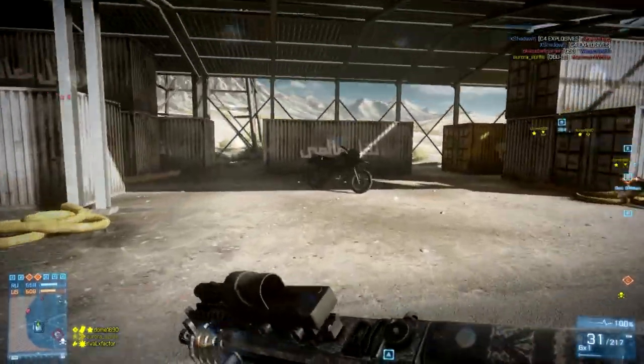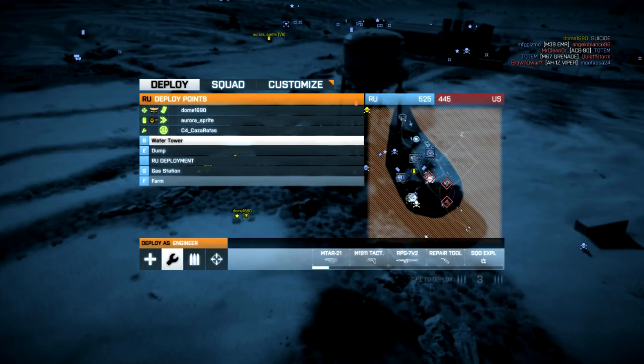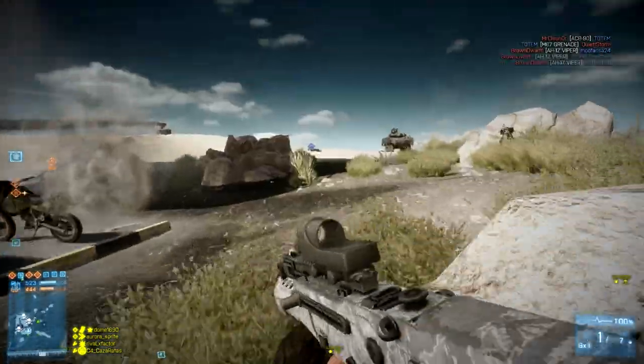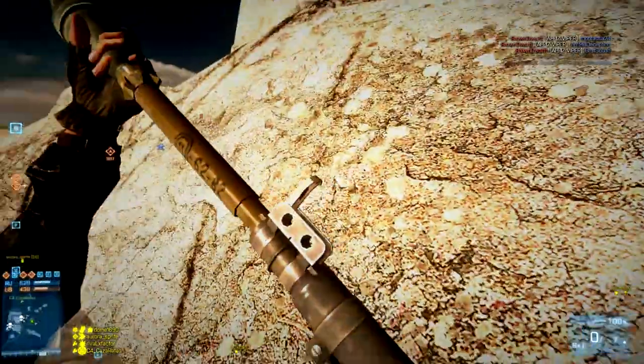Another thing to do is pay attention to your mini-map when you're spawning, or your map spawn list. If you're an engineer, go to where the heat is coming. I see lots of dead people and some red flashing vehicles — let's spawn there. Try to dodge the tow missile, and then play from cover.